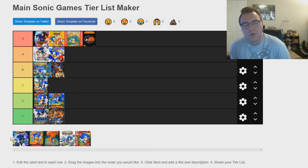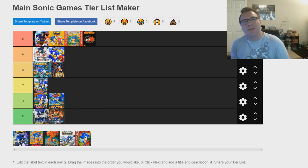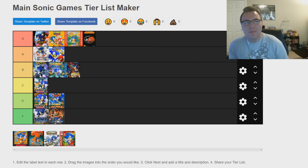Sonic Unleashed is also very polarizing. Looking at the Sonic side specifically, it is phenomenal — the Sonic levels are great examples of what a modern Sonic game can be. The Werehog levels aren't necessarily for everybody, and this game has one of the worst Sonic levels in history with Eggman Land — very very bad level, did not enjoy that at all. But overall I'm going to give this game B tier: very good game, could have been better, but I see what they were going for. They were trying to change up the formula and it worked to an extent.